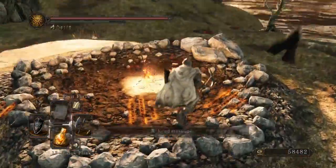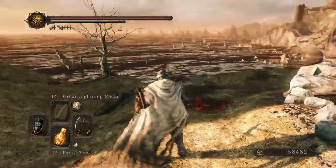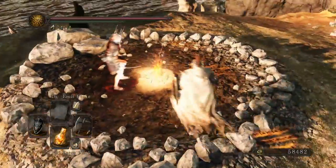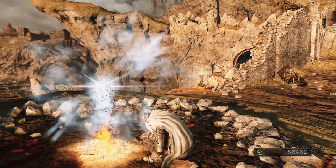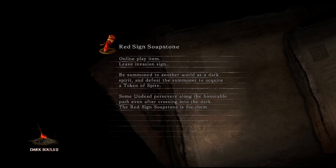Oh yes, I changed my spell setup. I got emit force, great lightning spear, splintering, heavenly thunder, magic barrier, and heal. I just wanted to change it up from using lightning spears all the time. I figure it might make me more conscious of my spell predicament so I won't waste them as much.